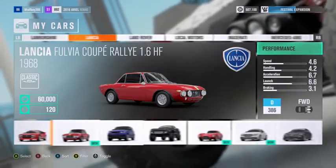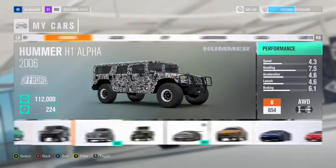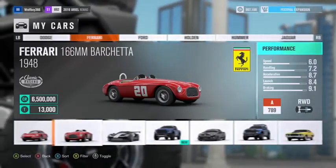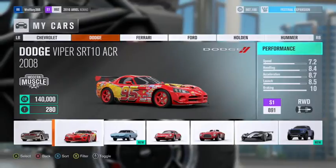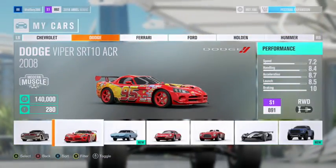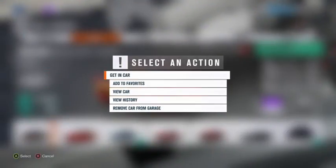So I expanded my festival the other day and I came across quite the nice discovery. I bought the Dodge Viper SRT10 Acer 2008, and to my surprise, there was a Lightning McQueen skin. So let's go check it out.